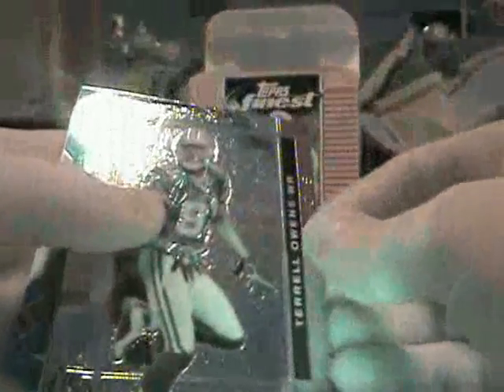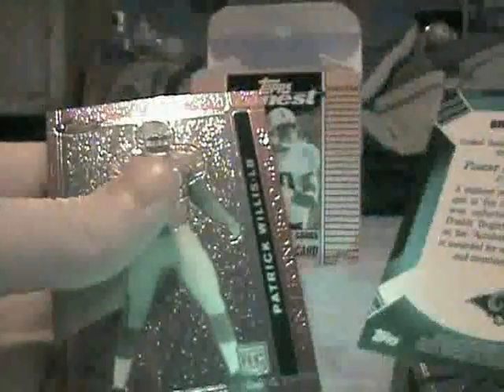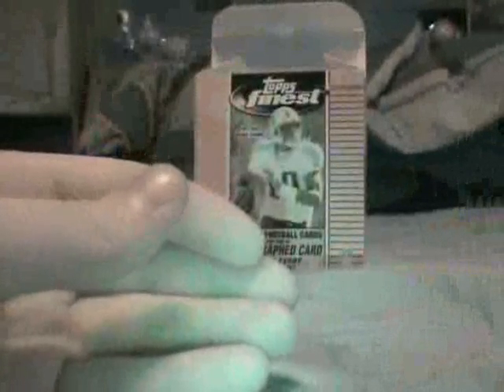Pack number two. We got a couple colors in the back there. T.O., Frank Gore, Greg Olson Green Refractor rookie — holy smokes — 34 of 199. Another Finest Moments Refractor of Brian Leonard, not numbered, and then a Patrick Willis rookie. Wow, pretty happy with these first two packs here. Let's keep it up.